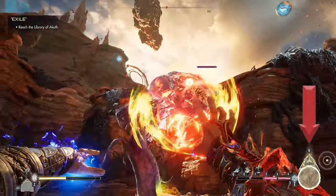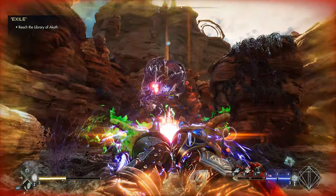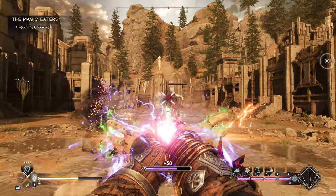Over here on the far right is your Dominion Charge, which powers your Immolate spell. This is pretty much your ultimate ability — a button you press when you need things to die.